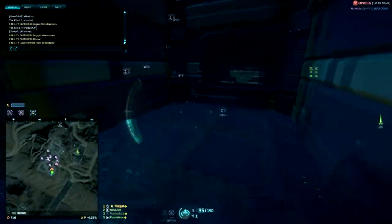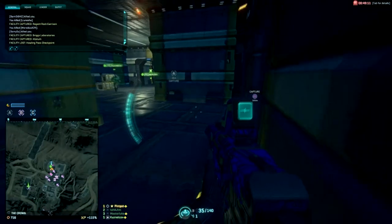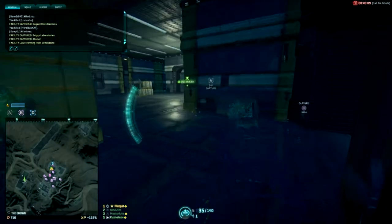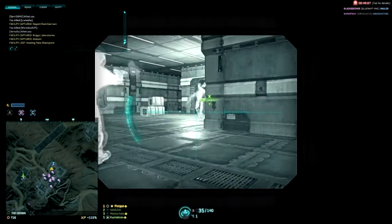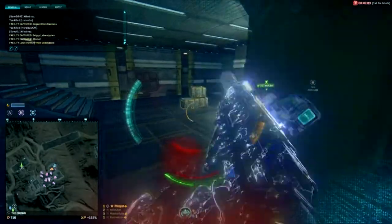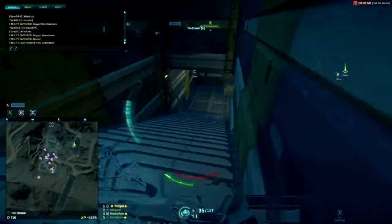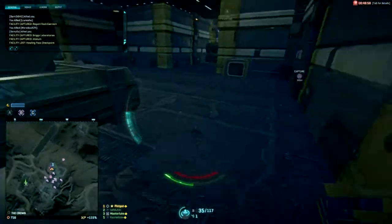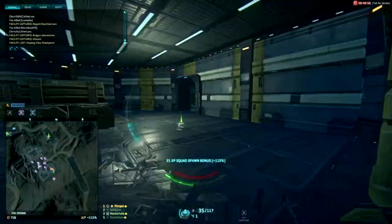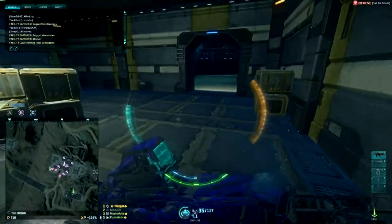When you start playing Planetside 2, because you're not used to target identification, the chances are you'll be killed many times by targets you had no idea were there. However, by far the worst offenders in this category are infiltrators, and as a new player being killed repeatedly by infiltrators is extremely discouraging because you feel like you have no chance of discovering them first, and when they do attack you're dead before you have any chance of reacting.